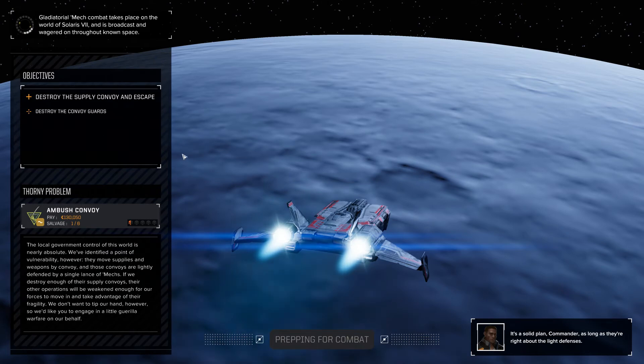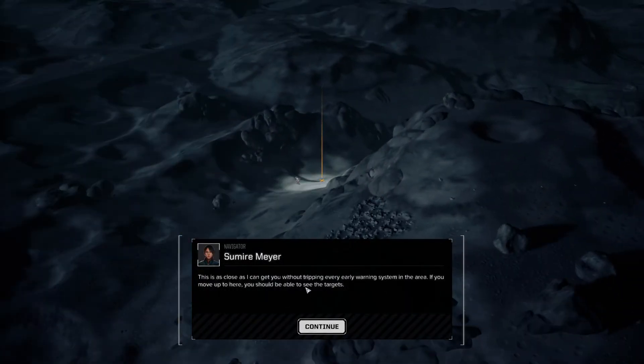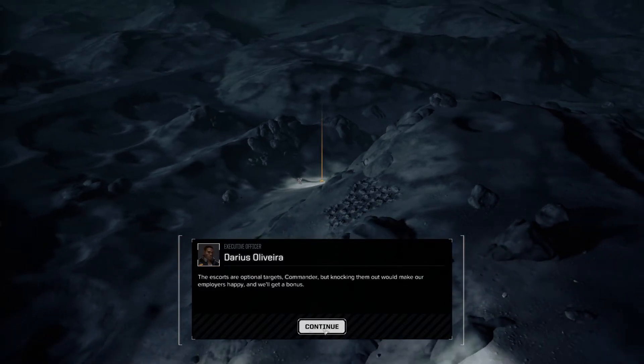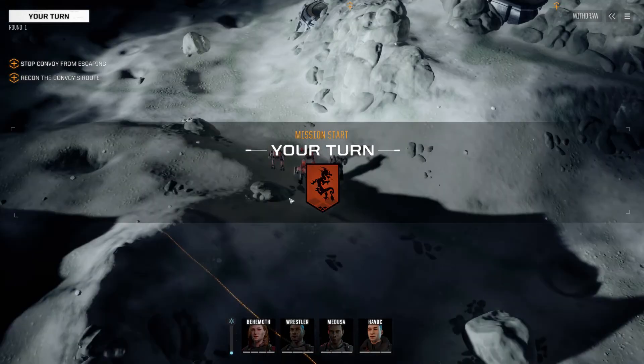Let's go for the money again, because I doubt I'm going to get a good salvage run like I did last time — that was very much a fluke. And off we go. Objectives: destroy the supply convoy and escape, with a bonus to destroy the convoy guards.